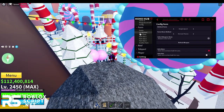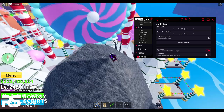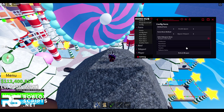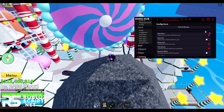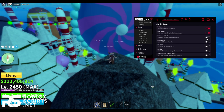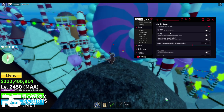Then you have Config Farm — settings for your auto-farm. You can do single quest or double quest; I'll be doing double quest. You can choose the farm method: normal tween or bypass teleport, which is the best method. Select your weapon — I'll use god-human. You can also auto-turn boosters on, use kill aura, remove effects, and enable auto-click so it attacks really fast.